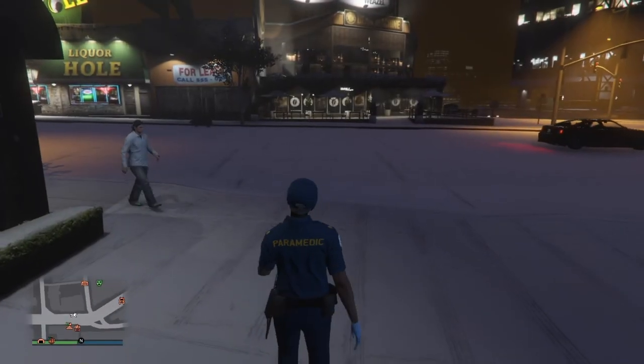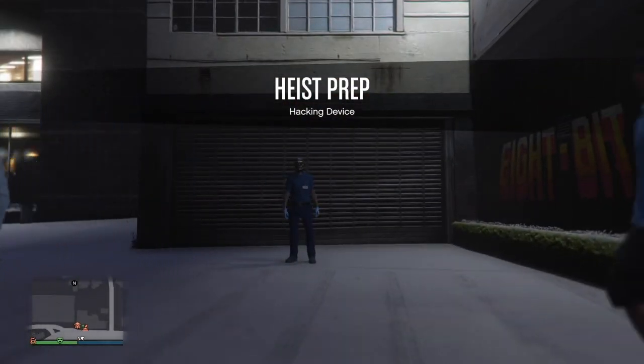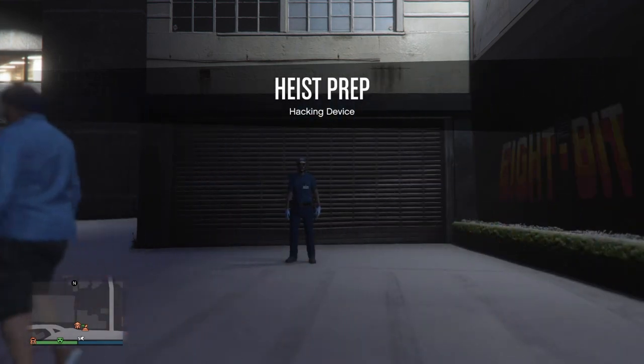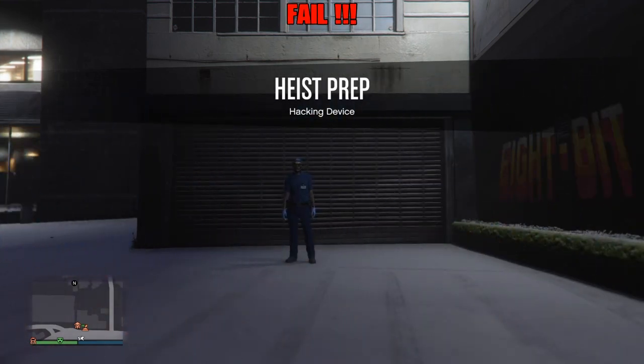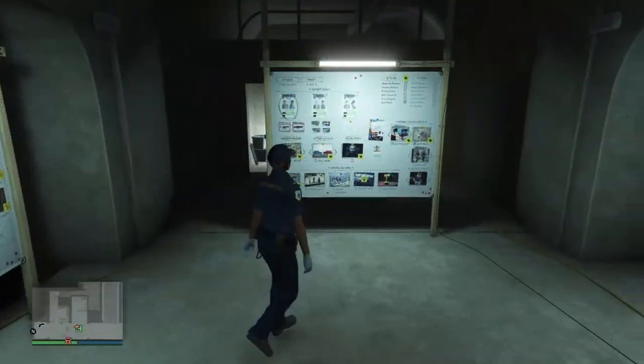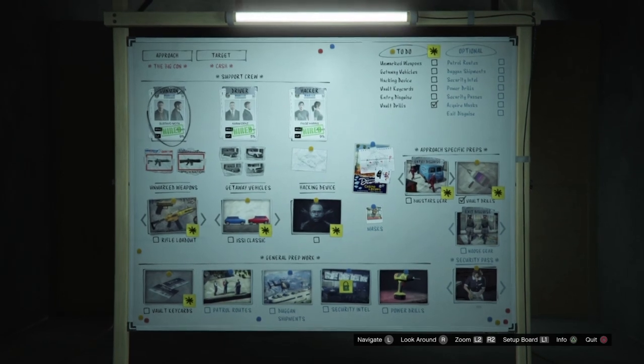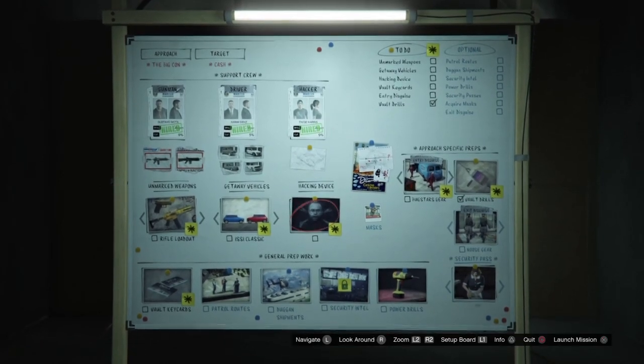This is a fail, so what I'll have to do is go to creator and make an invite-only session and start a brand new mission again. As you can see, I made a new lobby, went to creator, started an invite-only session, and I'll be starting this hacking device again just to see if my character wears a suit this time.